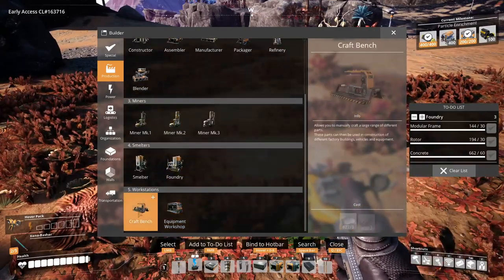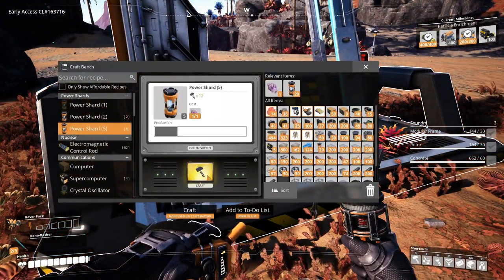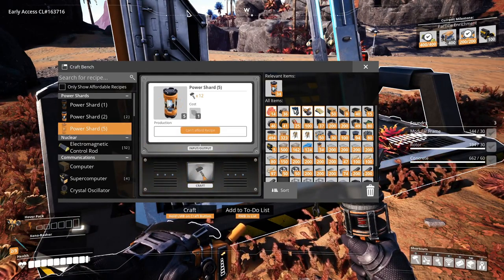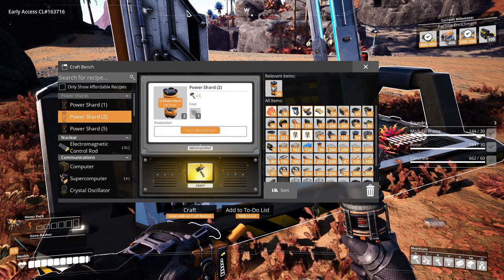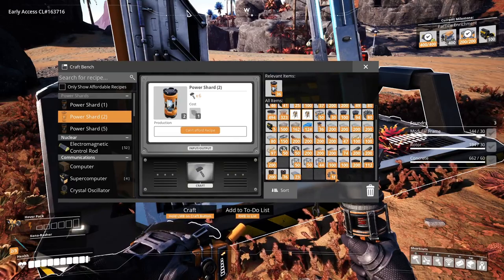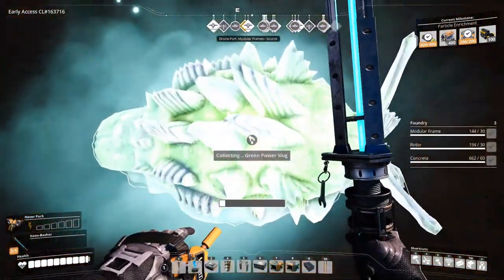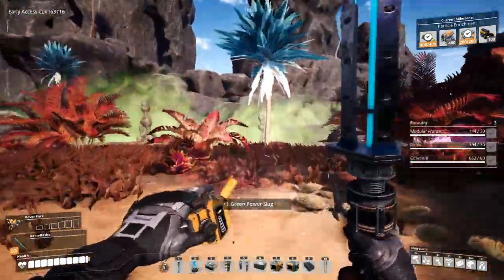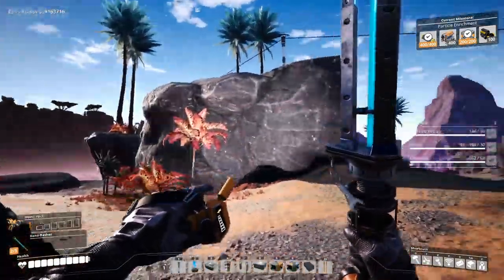Damn it — crafting bench. Let's get rid of this purple power slug and the yellow power slug. Alright, got another 34. We also need to get rid of the citerium that we picked up. Let's just collect this. Now we can — okay, I have this.